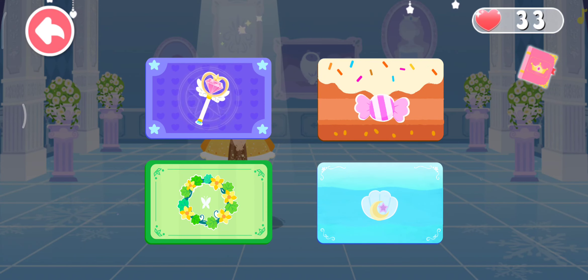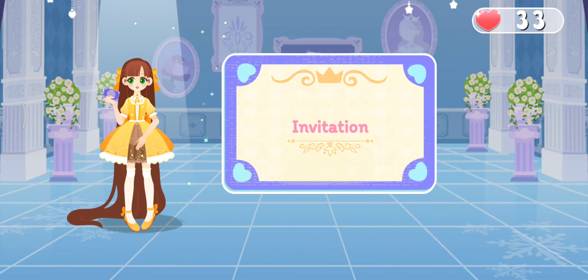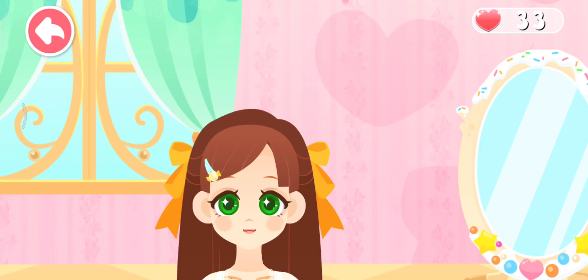Hi, my friend. Can you choose a dance party for me? Magic dance party. Oh, my friend. Would you like to attend the magic dance party with me? Let's put on makeup.